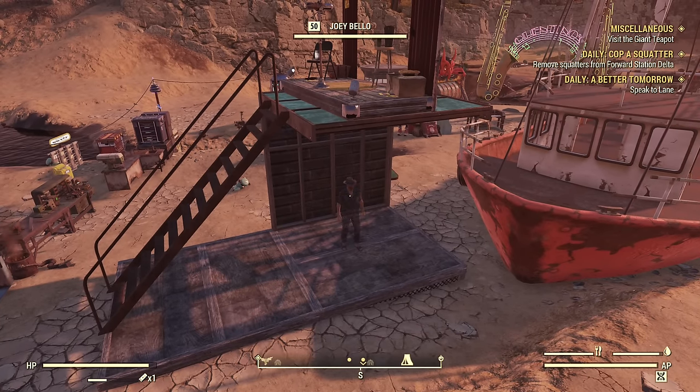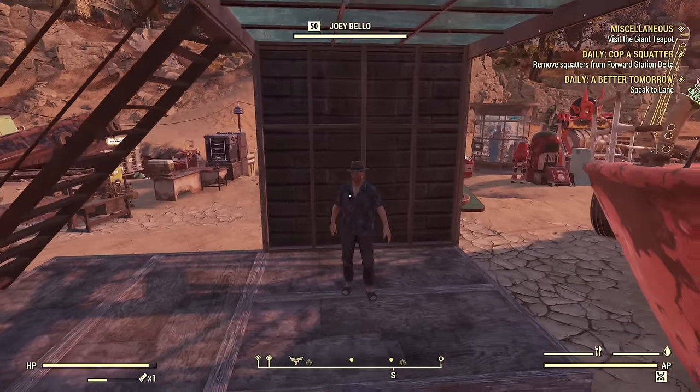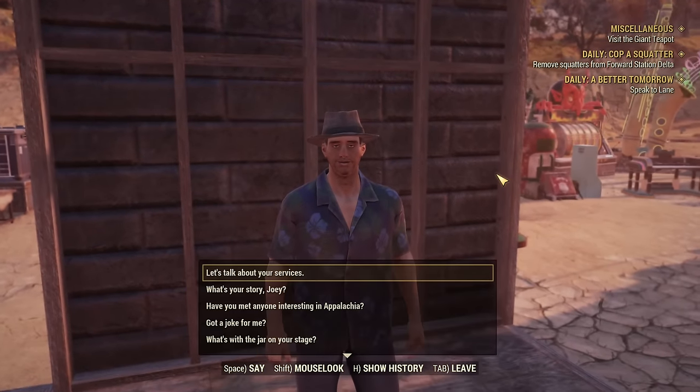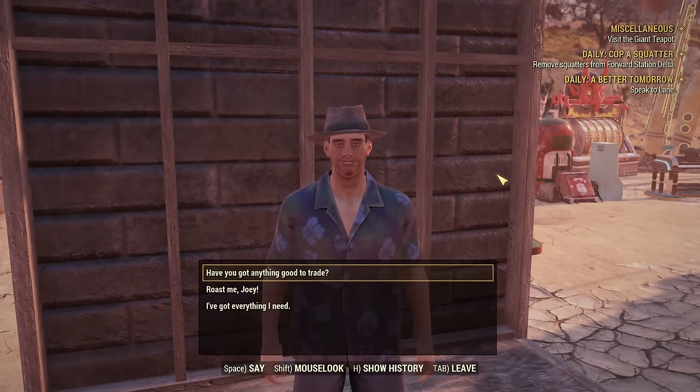He's attempting to teleport to his station and failing, teleporting underneath. That's what Joey Bell is thinking in his head — attempting to teleport himself onto the station. I'm so proud of myself that I figured out such a quick and simple contraption to bug ally AI. And now even though his AI is bugged, he will still defend your camp and it's fully functioning.